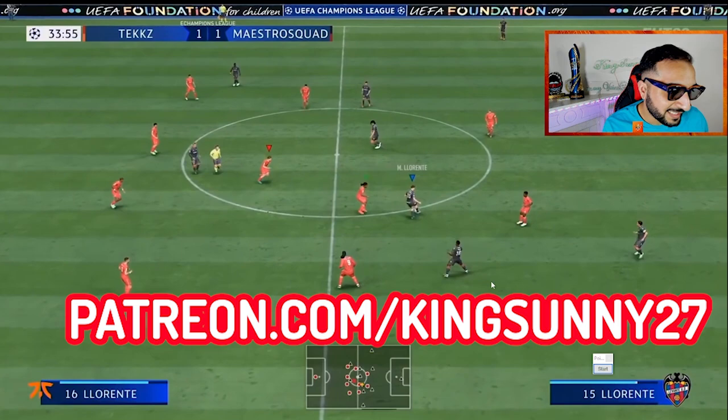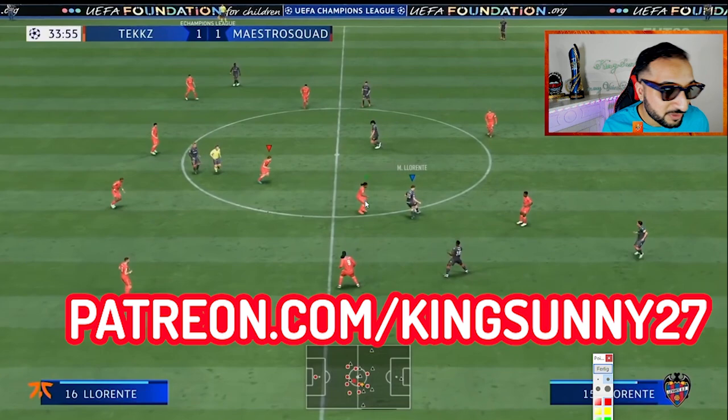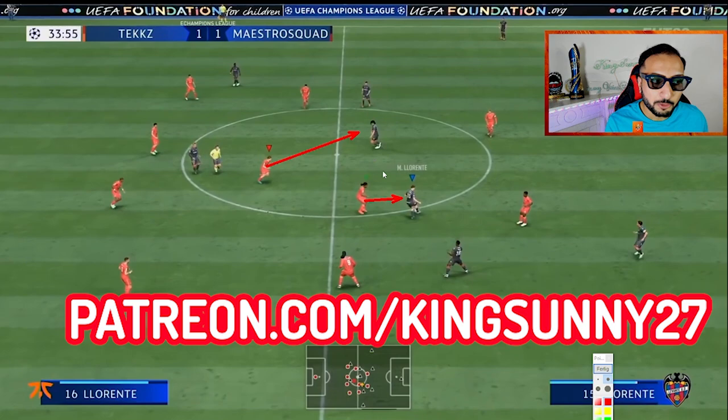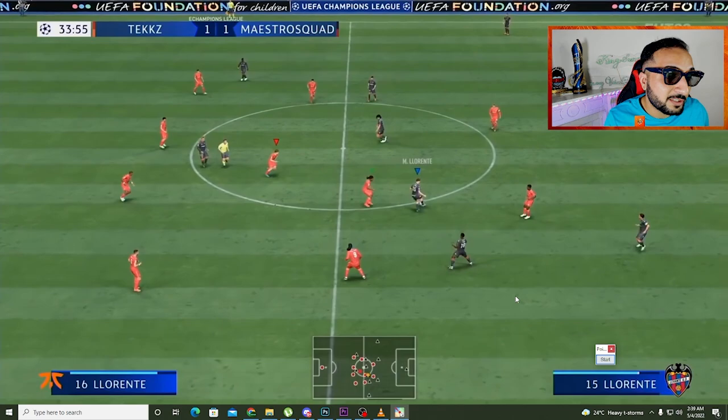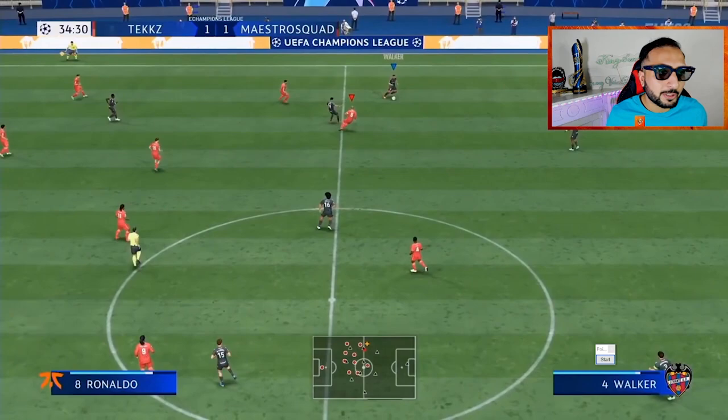Now we have Tex doing similarly with Renato Sanchez — one of his CMs or CDMs — applying pressure. At the same time he is running towards Hullet, trying to get the ball back, because the most obvious pass from Maestro's squad right now is towards Hullet. If Maestro tries to turn back, Ronaldinho is there, and Renato Sanchez is pressing him — there is a big chance he might lose the ball, or he can only play the ball to a less dangerous option. The goal is to always avoid your opponent from making dangerous passes.